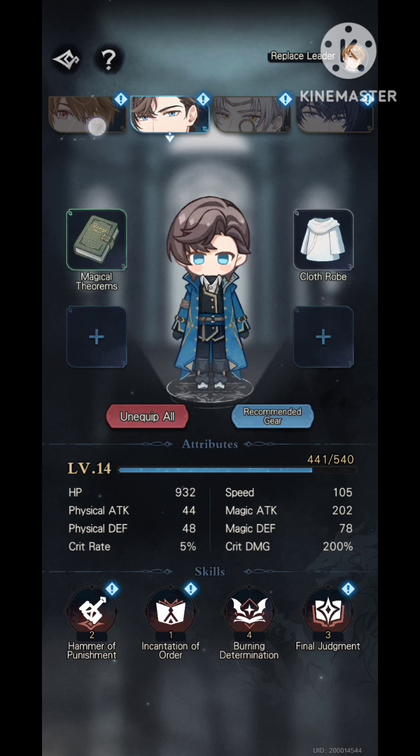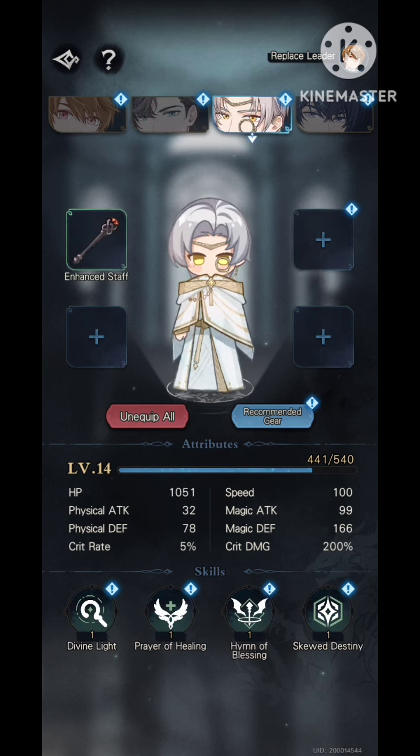Some enemies have higher physical defense versus other enemies. All you need to know is Artem and Marius are your main damage dealers, while Luke and Vyn are your main sustain characters.